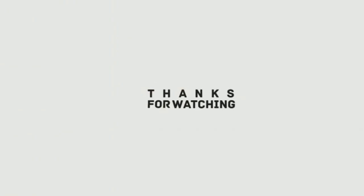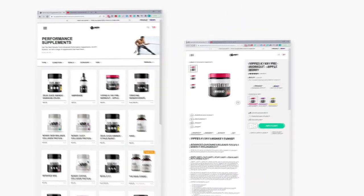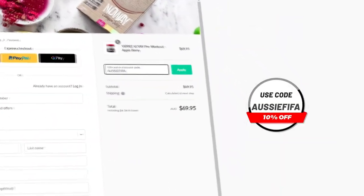If you enjoyed the video, I'd really appreciate it if you hit the subscribe button. And if you want any pre-gaming fuel or supplements, head over to atpscience.com — the first link in the description — and use the code AussieFIFA at checkout to get yourself a discount.